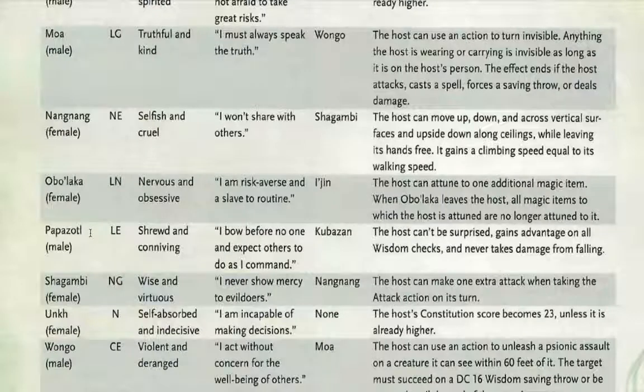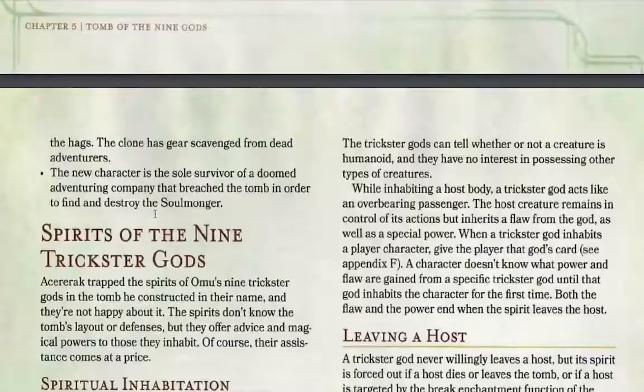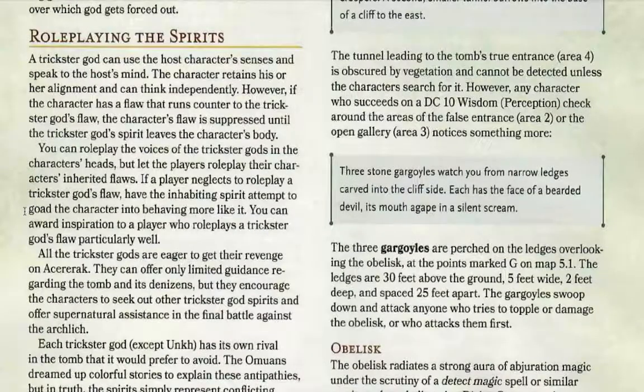If a character is already possessed and another Trickster god tries to inhabit them too, they battle for the right to remain. You simply roll a die — one god is odd, one is even — and whoever wins stays. In my campaign, I told my players what each Trickster god was like and asked them to roleplay it themselves. They did monologues explaining what the spirits were saying in their heads, which worked really well and got them more invested. The book does say the DM can roleplay the voices, but that's entirely up to you.